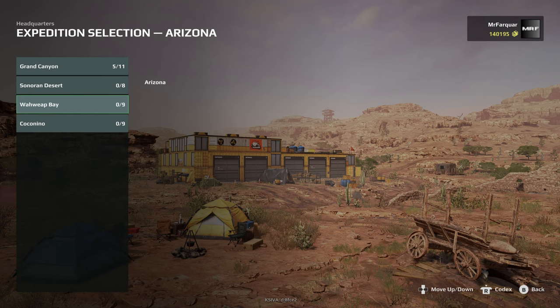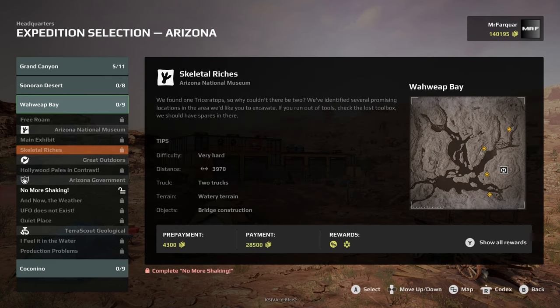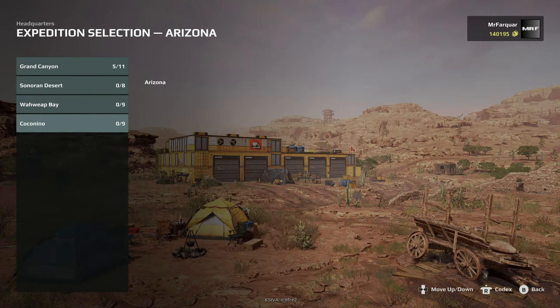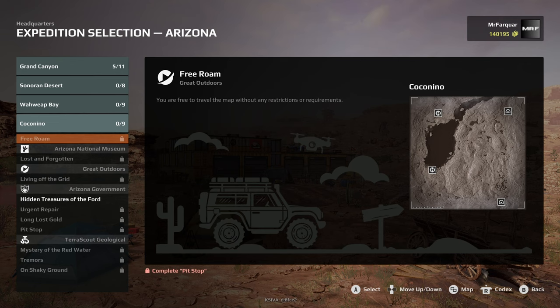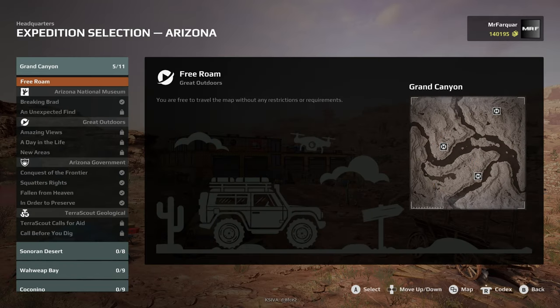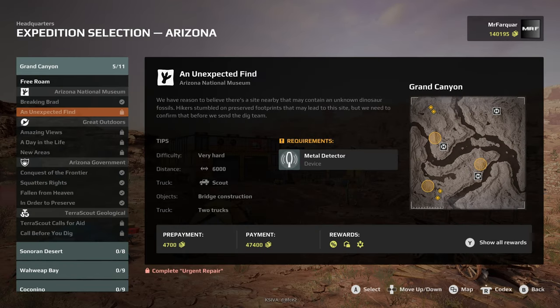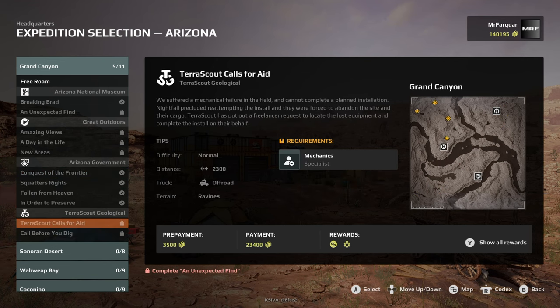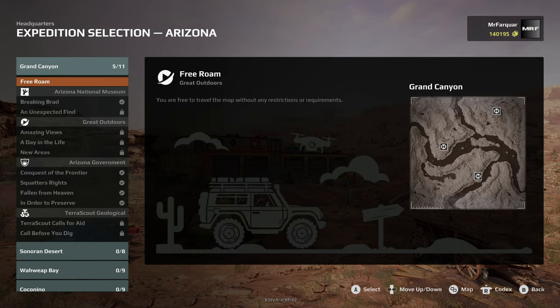We have opened up Waui Bay and we have Arizona government there. It's a very hard one so we'll wait for that one. In Coconino, we have Hidden Treasure of the Forts still, and that is a hard one, so let's wait for those. Nothing says what contracts you necessarily need to have done before you can open up these ones, but you never know. We'll see what we can do.